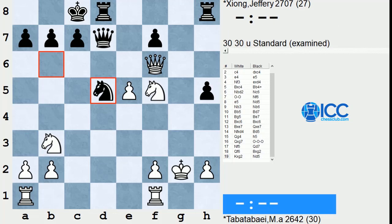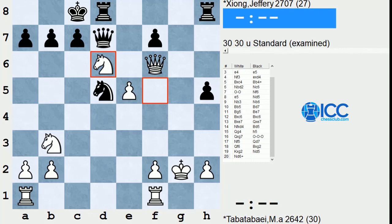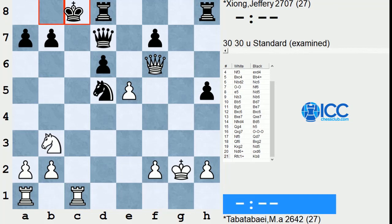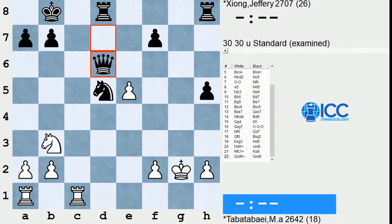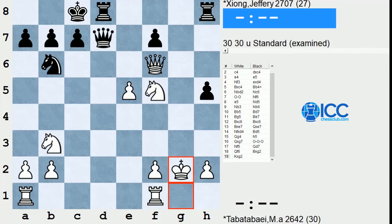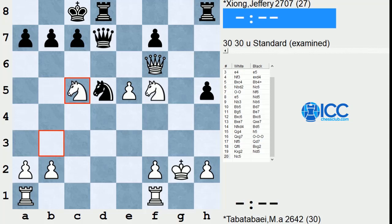There are various things White could try here — you could try Knight d6 check. After Black takes that Knight, at first it looks like this is not playable at all, but White has an in-between check and can take on d6 with check, so he doesn't lose his Queen. But Black can just take everything. White can never win this position — Black is simply more active with even material. And that's why when you play actively and force the issue, sometimes the opponent may not even be able to play the objectively best line. Now after Knight d5, there's also the move Knight c5.